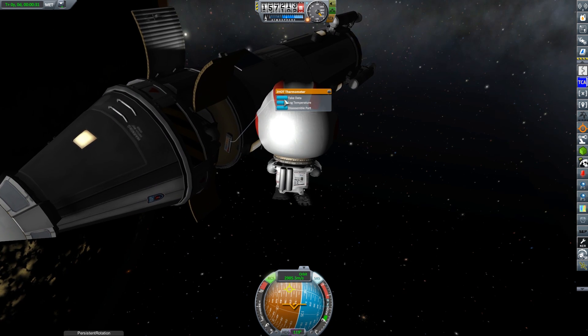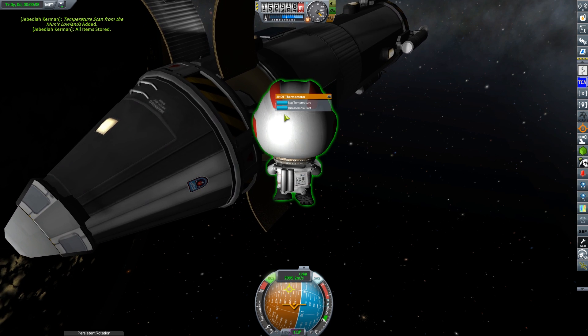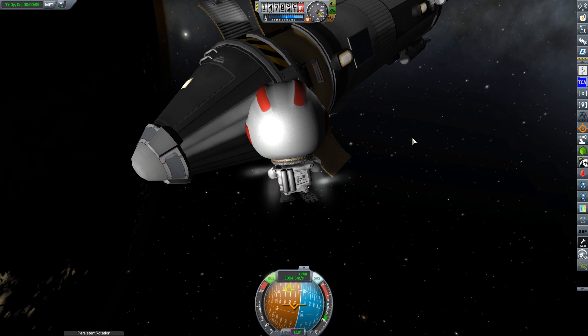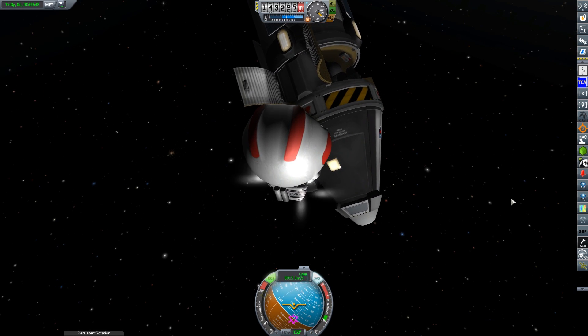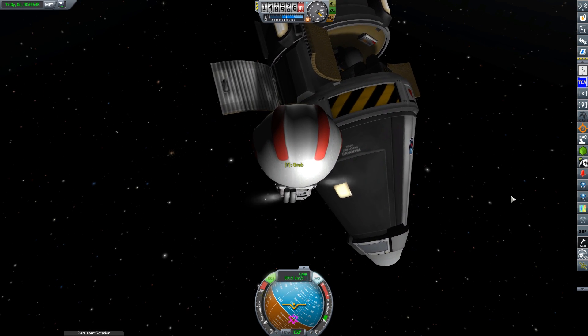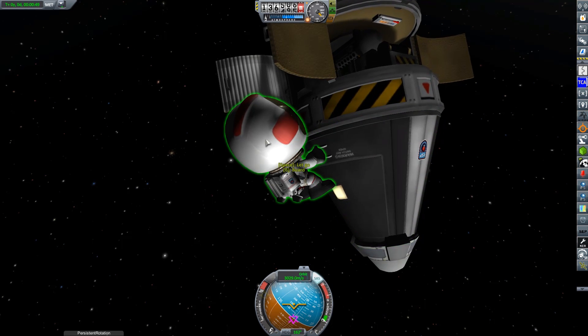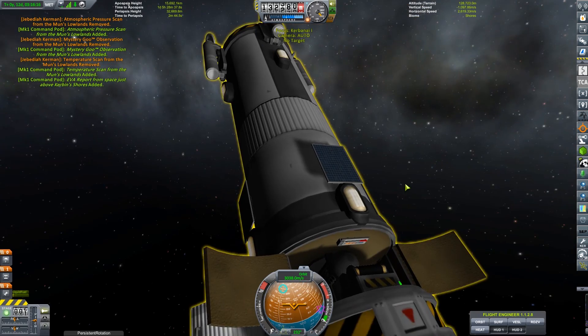We do manage to successfully collect all of the experiments and get back into the spacecraft — although we made it slightly harder on ourselves by nudging the spacecraft during free fall, because it's so much more fun to grab onto a spacecraft in an uncontrolled rotation while plummeting towards a planet at three kilometers per second. But that is no reason not to take an EVA report before getting back on board.